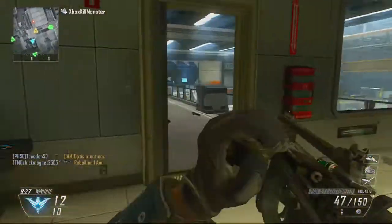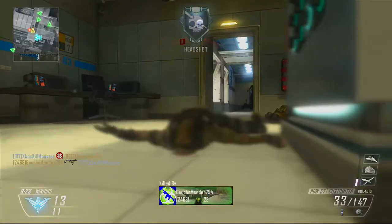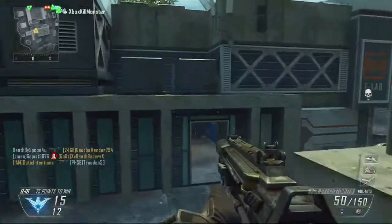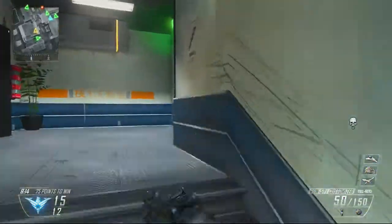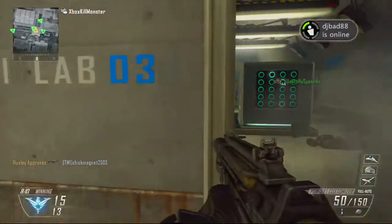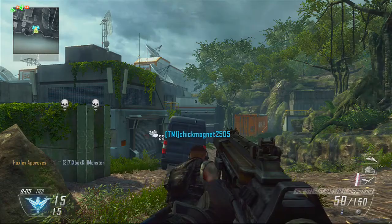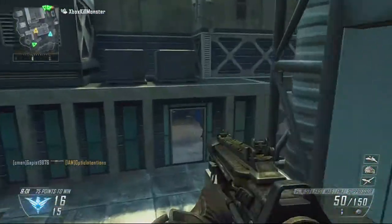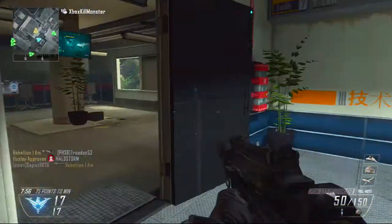I like to resort to the middle area a lot more than usual because on Drone there are some tight corridors. There's also the outside part of the map where you can run around, but I don't really prefer the outside. It looks like I die a lot at the beginning but I ended up going like 17 and 10 or something like that at the end of the game.